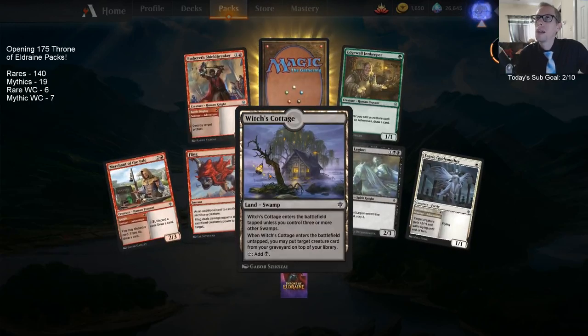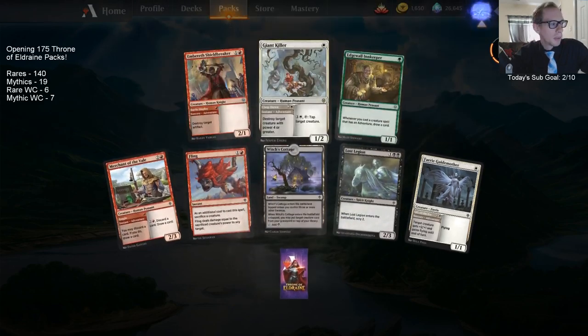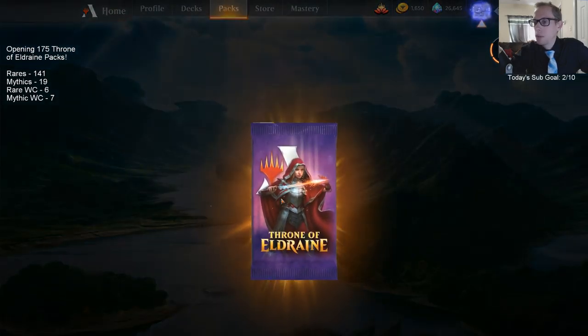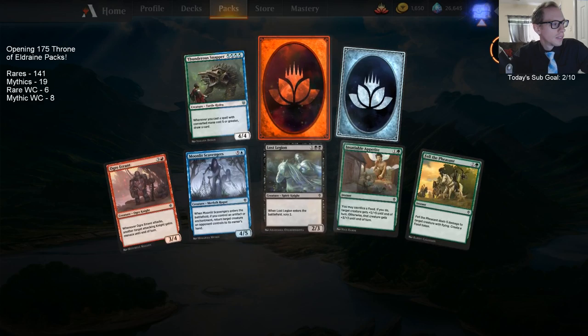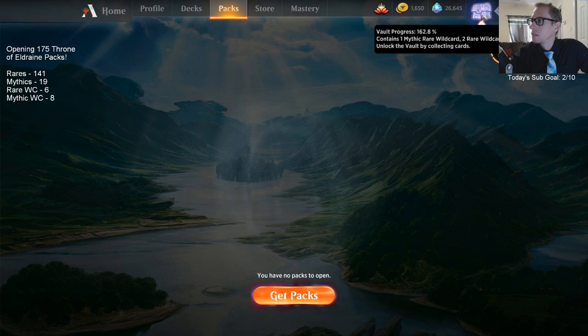I got a Great Henge from the renewal reward — I forgot about the Great Henge! We haven't opened one of those. There are still so many good mythics we didn't open: only one Questing Beast, one Oko, one Garruk, no Great Henge from packs, only two Royal Scions. Mythic wildcard! That's 174 total so I missed one somewhere — probably a rare, I'll just count it as a rare.